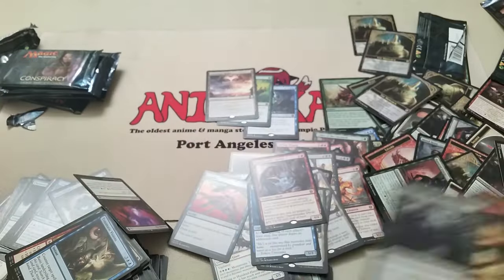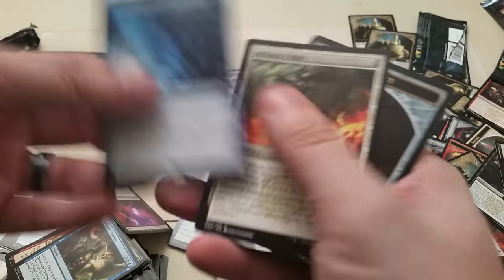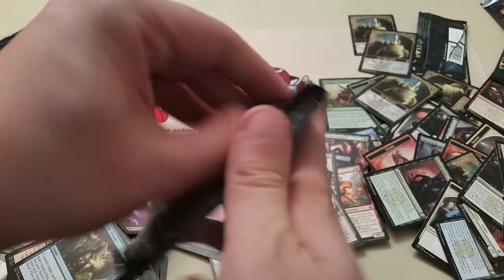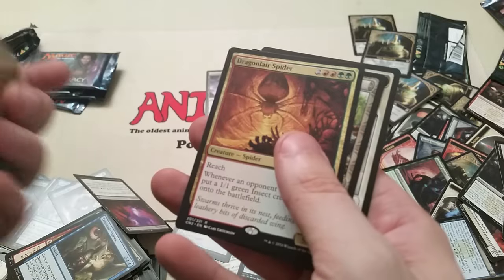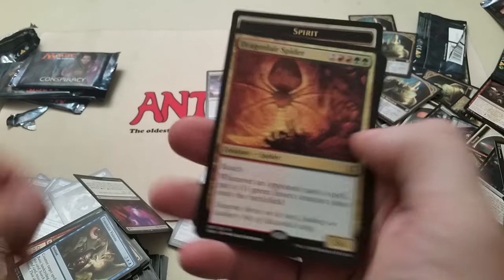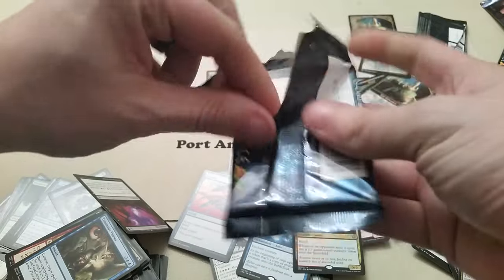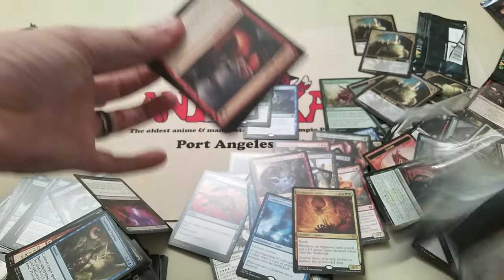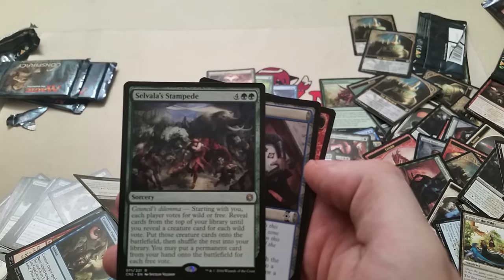Chamber Breaker Devils. Followed Footsteps. We're almost out. I don't know if I'm going to manage to get a Planeswalker in this box. Dragon Lair Spider. Zavalia Stampede.